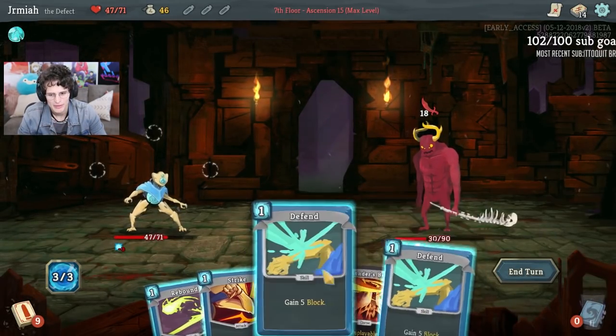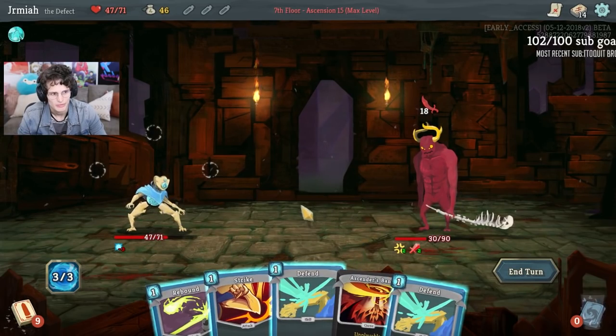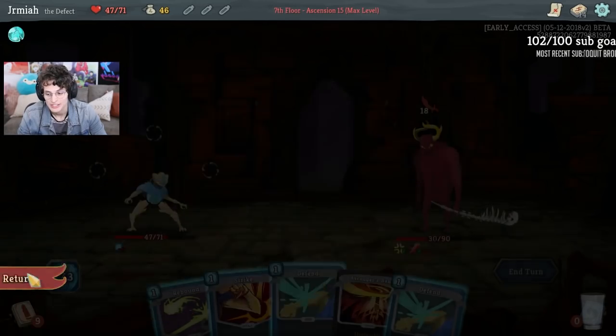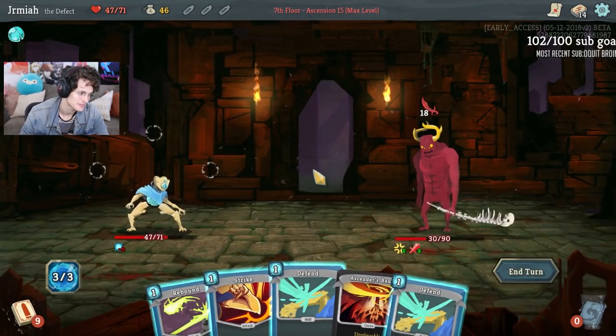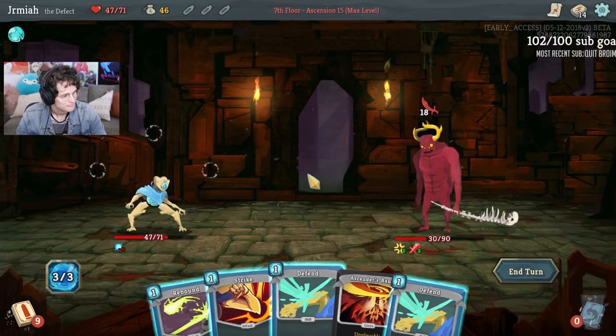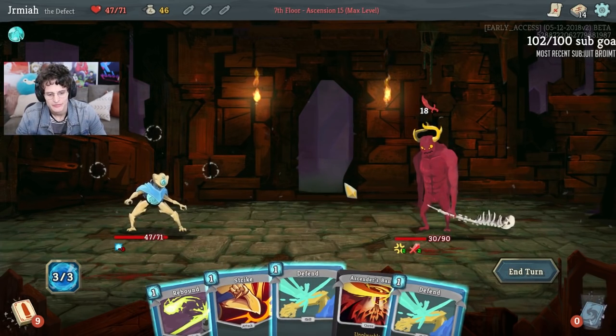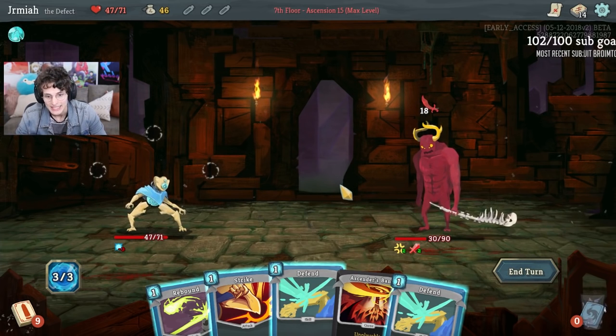So Hyper Beam just kills. You probably want to just defend, defend, and do Rebounds. It would be unlucky if I don't draw Hyper Beam next turn, but I'm going to take that risk. I don't like how Hyper Beam kind of narrows the archetype down completely in a lot of ways.